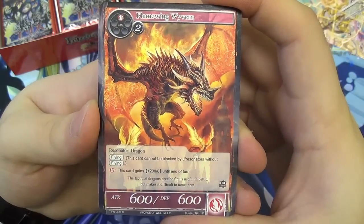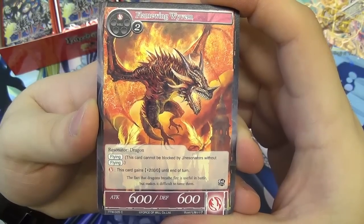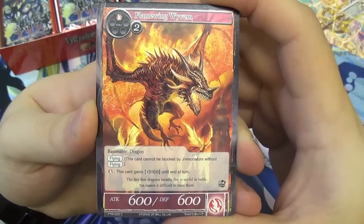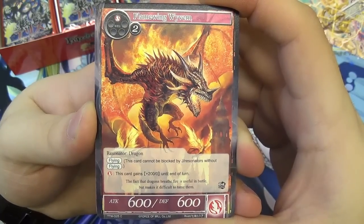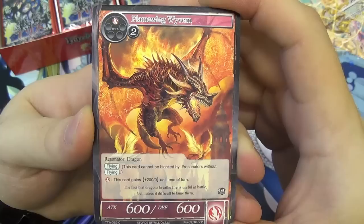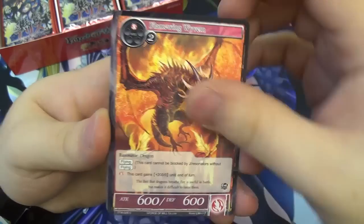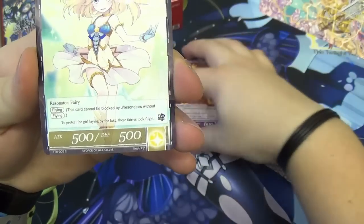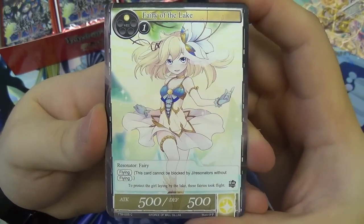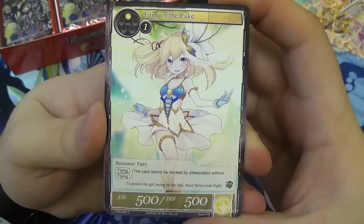Then we have Flamewing Wyvern — a 600 attack and defense resonator with flying, and he has fire breathing. Pay one fire attribute to give him plus 200 attack until end of turn, and you can pump him repeatedly. He's three will to drop on the field. Can get him higher in this set with the dragon support. They're following Sylvia, that's why — these actually look like dragons.